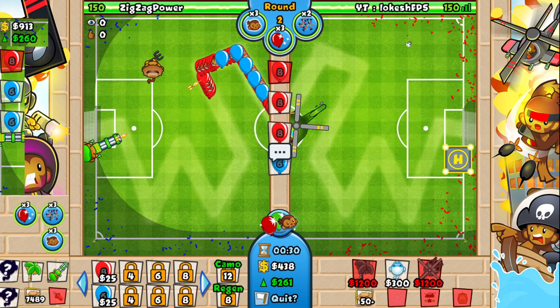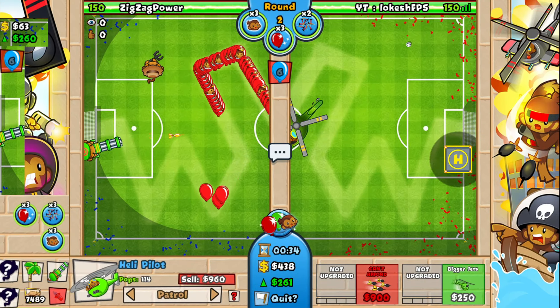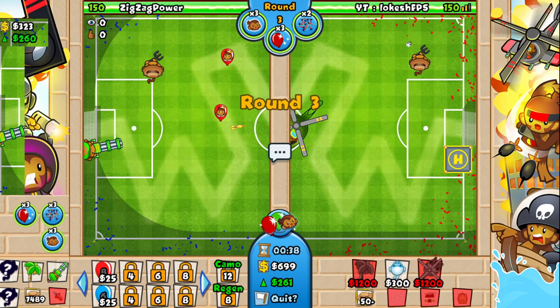We go 261. Let me make sure my hotkeys are on — they are, nice. He's actually not sending. That's smart — he went for his powerful darts. Let's take the standard starter. What is this? I've never seen ziggy play dartling.